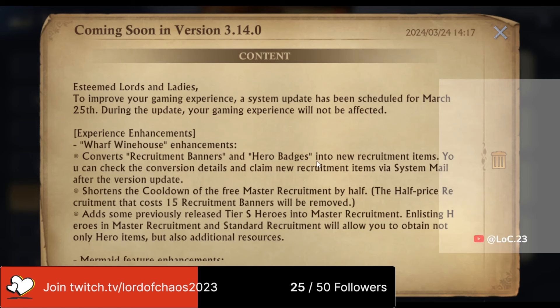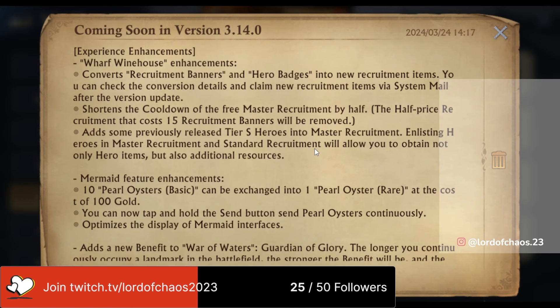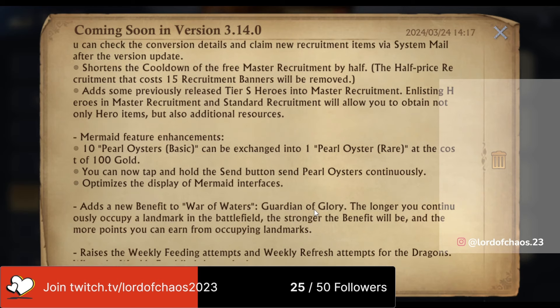Esteemed lords and ladies, to improve your gaming experience a system update has been scheduled for March 25th. The Wharf Winehouse is finally going to get those new heroes, and they're going to be completely changing the mechanism for how we recruit heroes in future. They are going to convert all recruitment banners and hero badges that you currently have into a new form of currency, and they're going to shorten the cooldown of the free master recruitment by half.